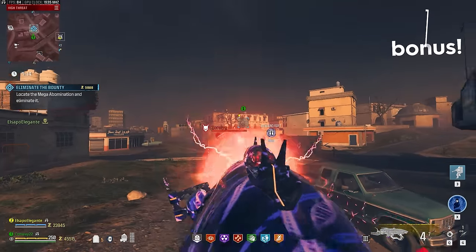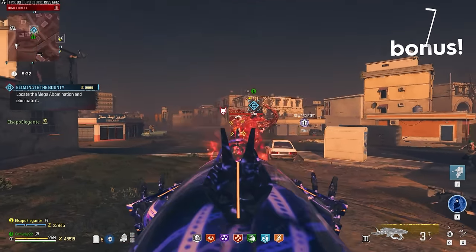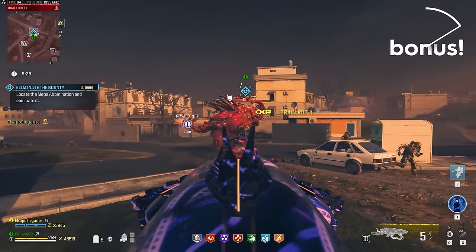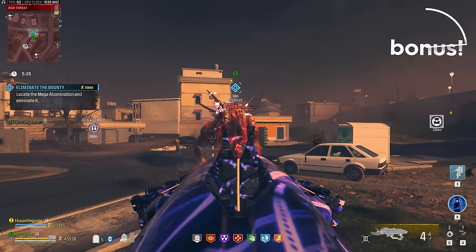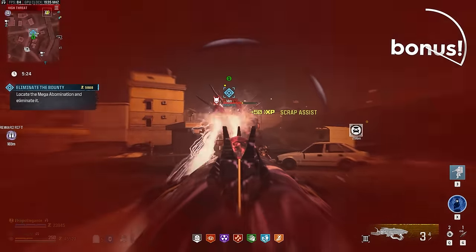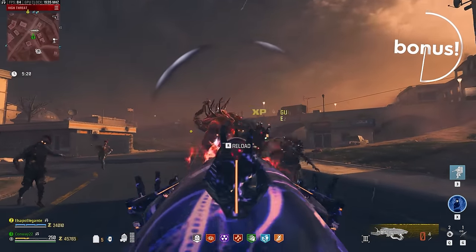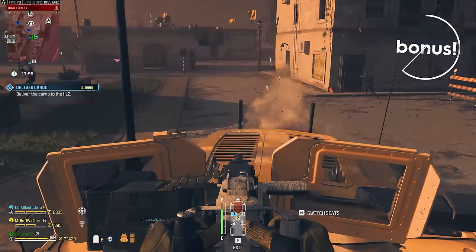Next up is another fan favorite. This is something that has come back plenty of times since its buff, and it's the VR11. I didn't really want to include Wonder Weapons in the list, but it's just so incredible against the Red Worm and any special zombie. And now that you don't need to reload it when paired with the Mag of Holding, it's easily one of the top weapons in the game.